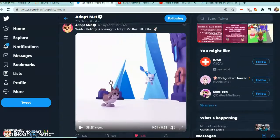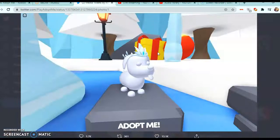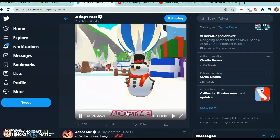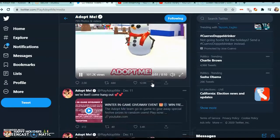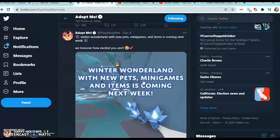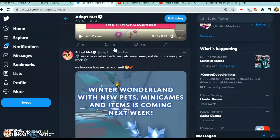As we scroll down, I think we get either a Snow Dog, or this could be a pet accessory. I would love winter pet accessories! And here's a little sneak peek of the Snowman — that is so awesome. Scrolling down more — Winter Wonderland: new pets, minigames, and items is coming next week! I think this is going to be a minigame where you have to go past the geysers and those spinning flowers.